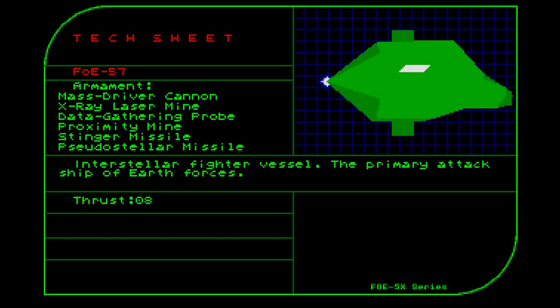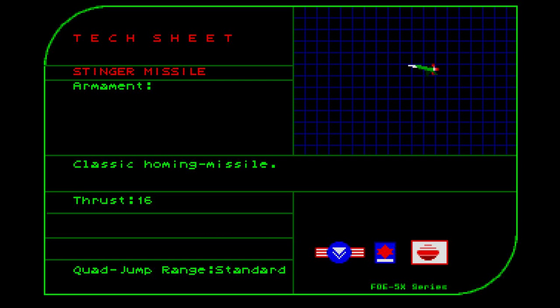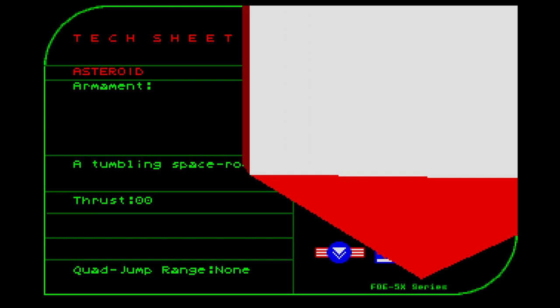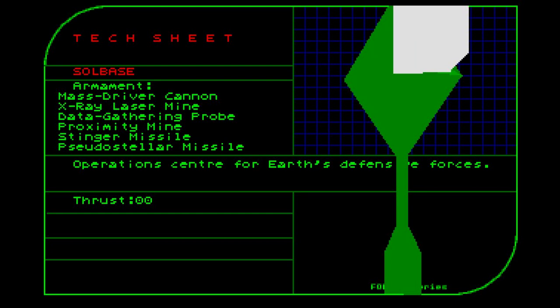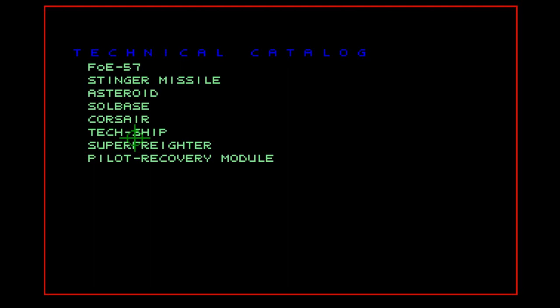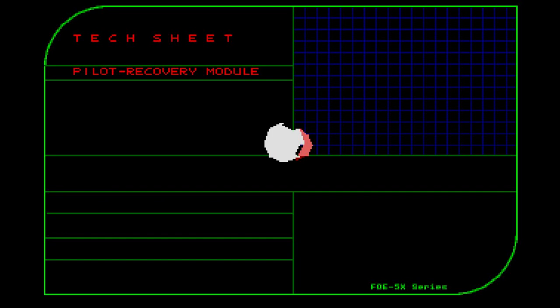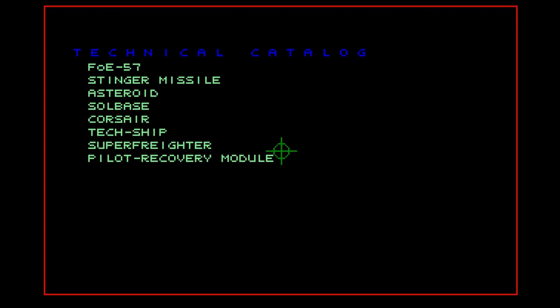Warhead has a little database of known ships. This is the Fist of Earth — unlike the other games, it's actually trying to shade the polygons, with about three or four levels: light, dark and white. This is an asteroid. The Corsair — note the little flashy lights used to signify engines, which work really well in the game. Tech ship — totally doesn't look like an Imperial shuttle. Super freighter — easy meat if you see them. And the pilot recovery module, which is essentially an escape capsule you can use in some missions to avoid getting destroyed.